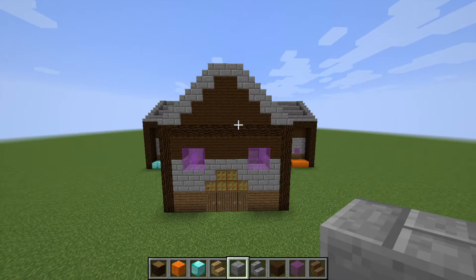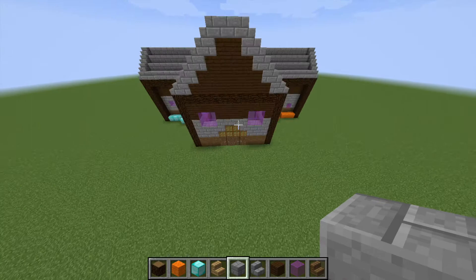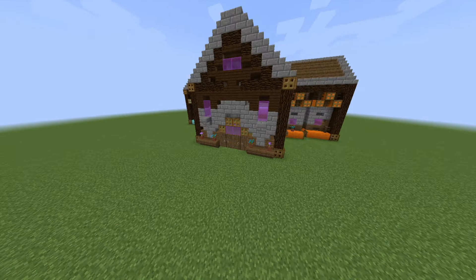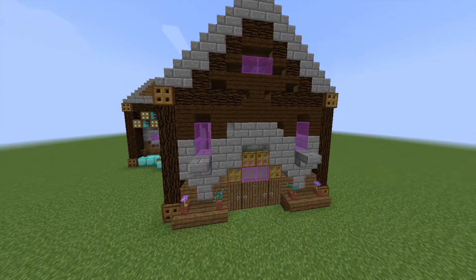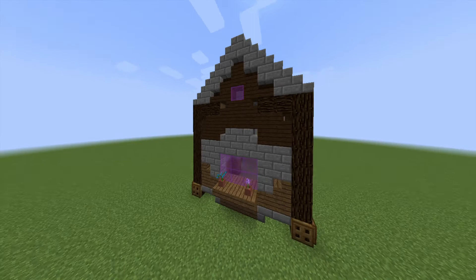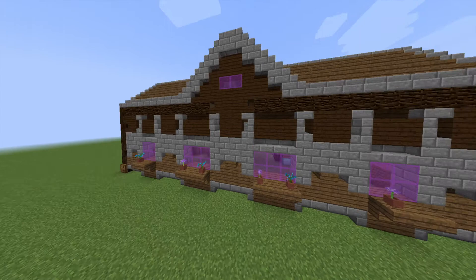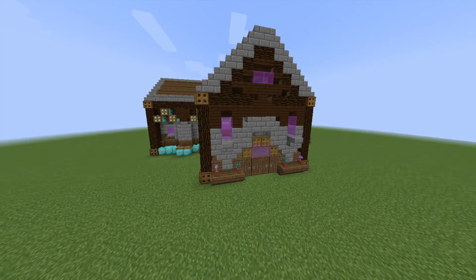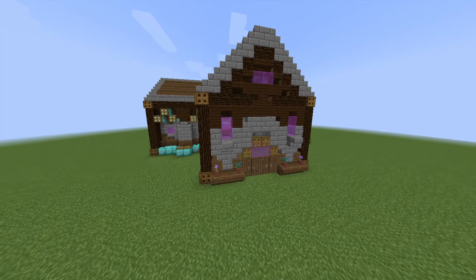I don't think I'll do the interior in this video — I might make another video for that. So this is the finished product. You should have it looking like this if you didn't change anything, or something similar. This is the beautiful house we built. If you still didn't copy anything, you can copy now. I'll do the interior in a different video, and I'll maybe add a garden or whatever. See you guys later, goodbye.